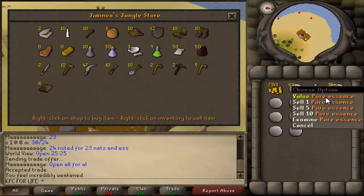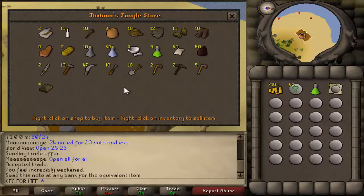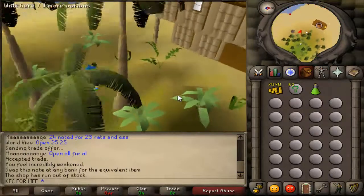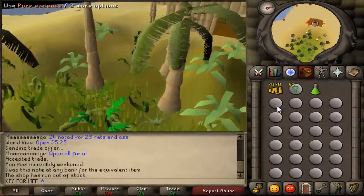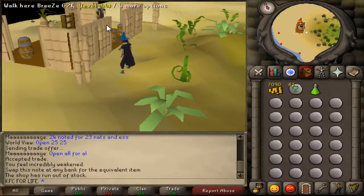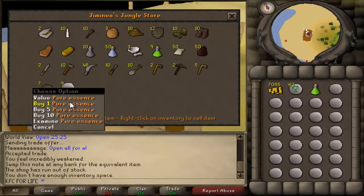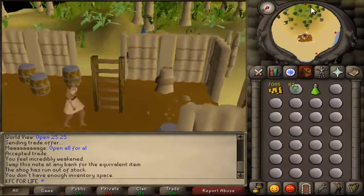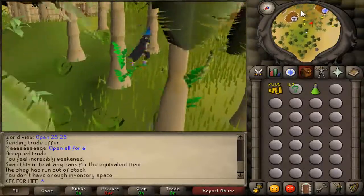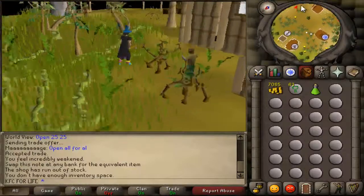Now we're going to sell the noted essence and buy it back unnoted at the general store. Sometimes there's a glitch with the general store where pure essence disappears, but it's okay — that person nearby was nice enough to give us one. Just be aware of that glitch if it happens to you.